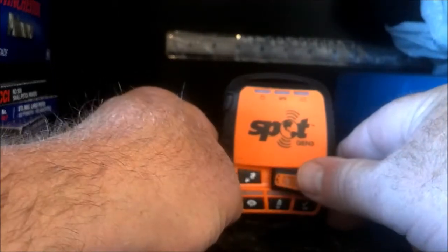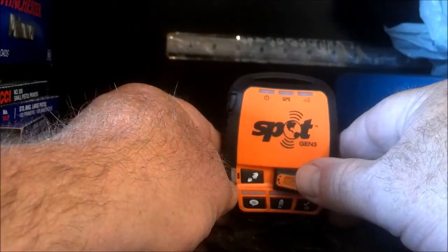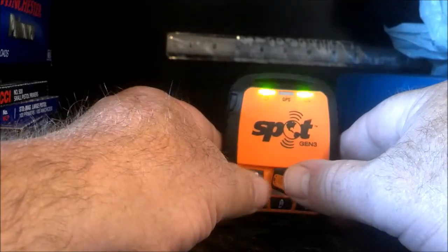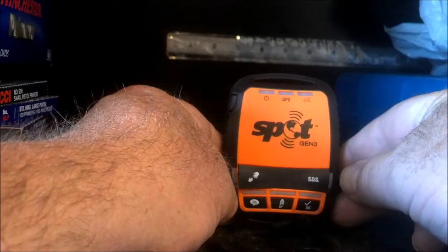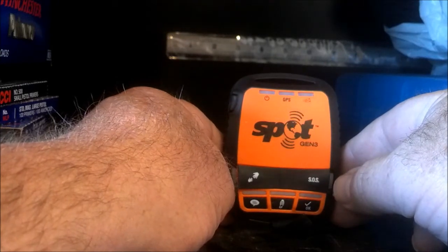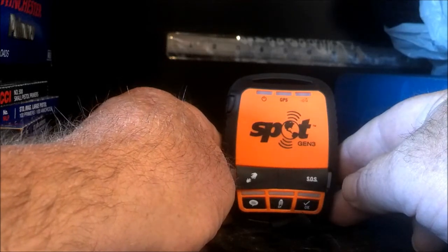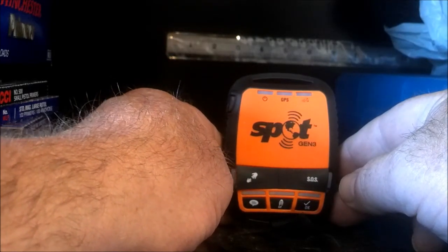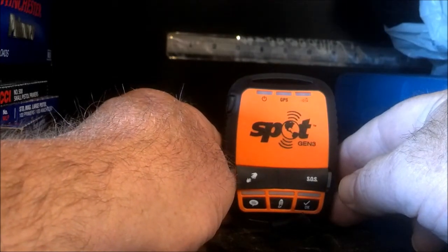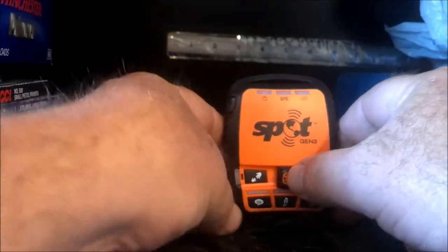Now I've modified my profile, because as you know, you can have multiple profiles. I've got one that I use just for test purposes, so this help message shouldn't bother anybody who receives it. But I cannot test SOS, because if I push SOS, it's going to get routed to the GEOS command center, and they're going to be checking it out to see if this is an emergency or not. I don't want to be wasting their time. So I'm going to go ahead and push this and ask for help.